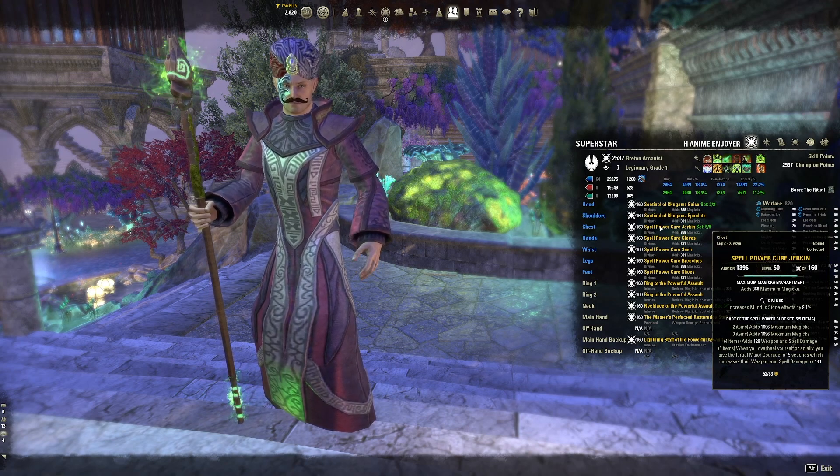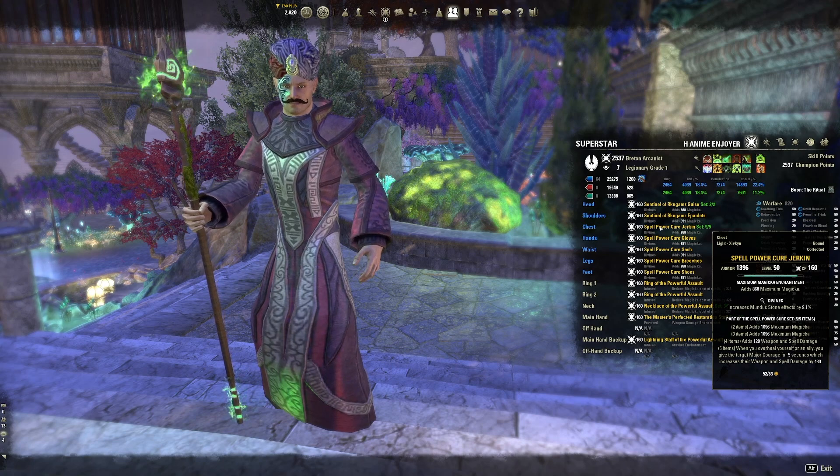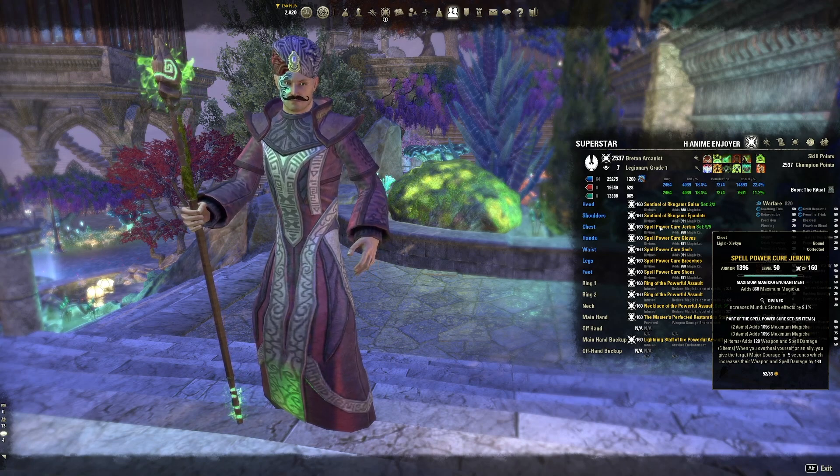For the body, obtain the spell power cure set, which gives you and your group major courage, increasing damage and healing done. It drops in the white gold tower DLC dungeon. Healing a target that is at full health — known as overhealing — will apply the buff. Ideally make all your body pieces, including the monster set, divines, and use max magicka enchants on all body pieces.